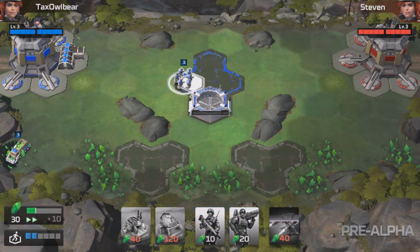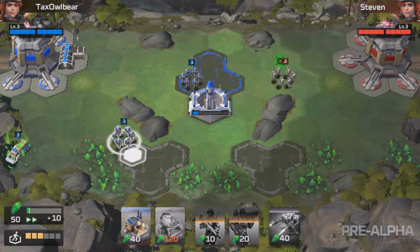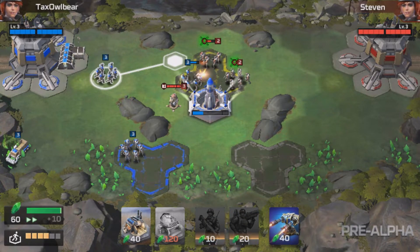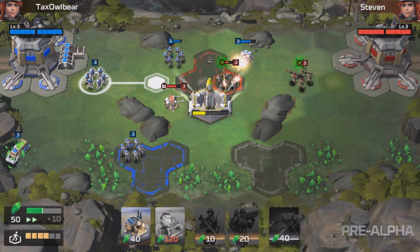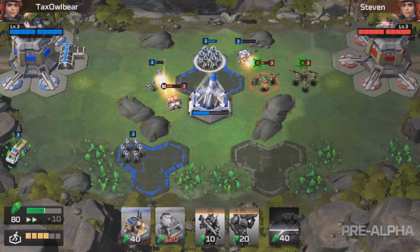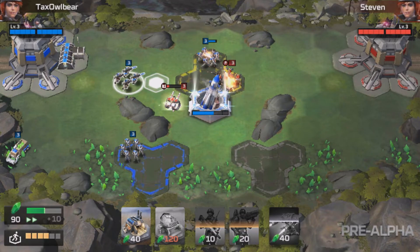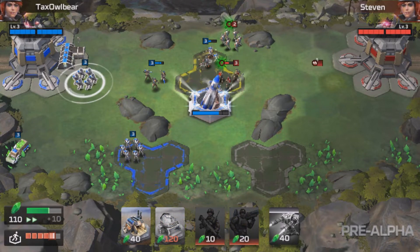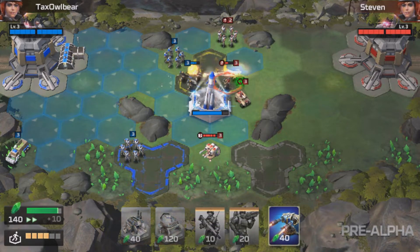Steven isn't here yet so let's get more rifle guys and take that other position. We only need one platform to charge up the missile as long as he doesn't contest it. He rolls in his infantry and he's got a turret — but that's okay because we can get a turret as well to flank his guys. The rifle guys can get the turret destroyed, and then help take that position. I should probably get an arms factory, but we'll see.